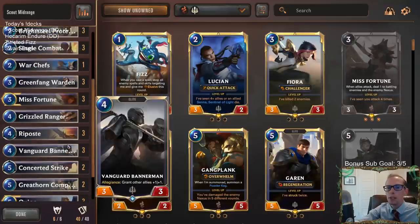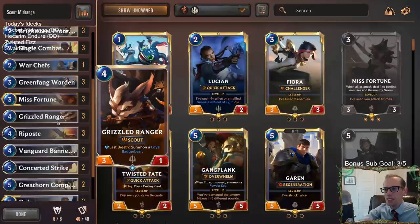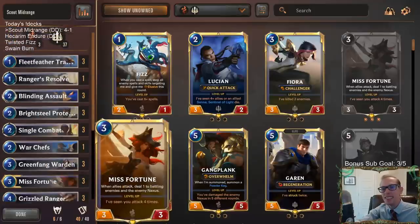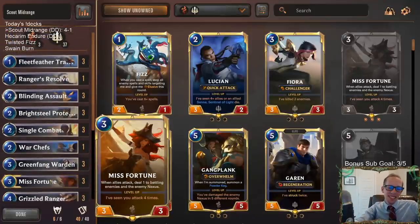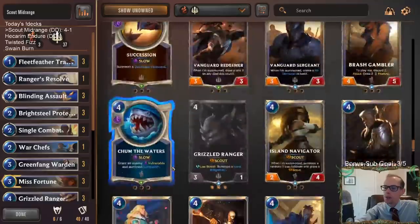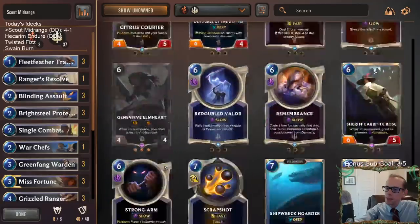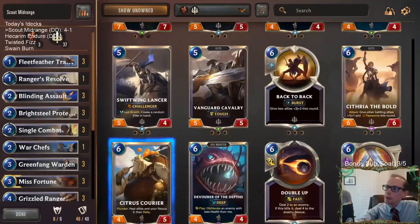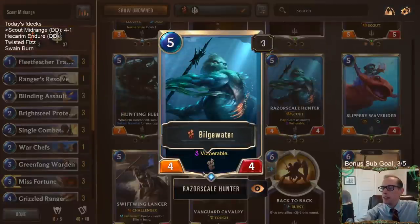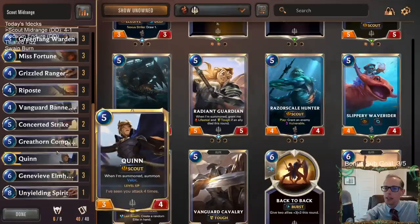Always had Misfortune on turn three — good mulliganing and drawing by me, all skill. Without Bannerman, Razor Scale is probably better since the Vulnerable is really powerful — being able to grant anything Vulnerable. But we're going Companion which I like for Bannerman. Was the one Unyielding Spirit good? The rallies are super late — Unyielding Spirit is amazing, I'd absolutely play one and maybe even two. Unyielding Spirit on Misfortune and Quinn is kind of insane; if you can't kill them they just attack all the time.